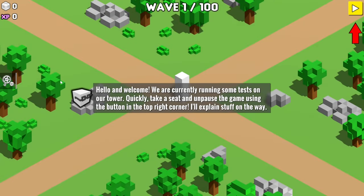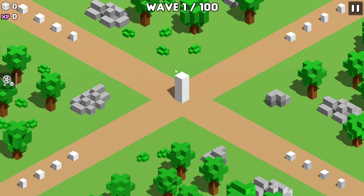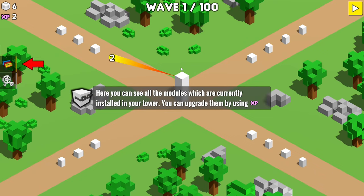Hello and welcome. We are currently running some tests on our tower — quickly take a seat and unpause the game using the button in the top right corner. Turns out it is the space bar, even if the tutorial doesn't explain that clearly. Here you can see all the modules which are currently installed in your tower; you can upgrade them by using XP.